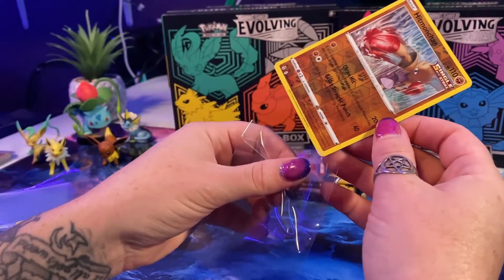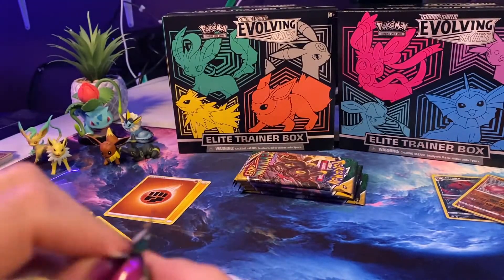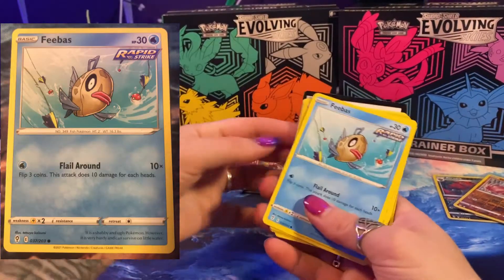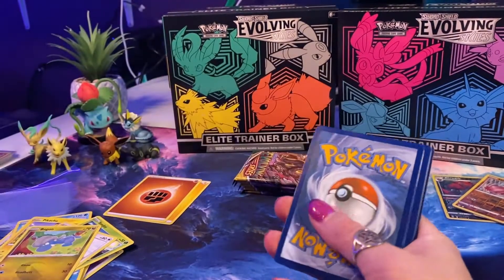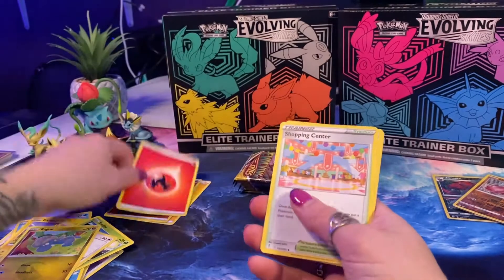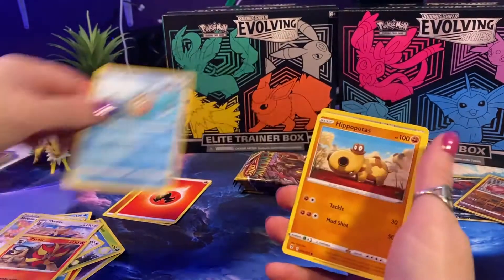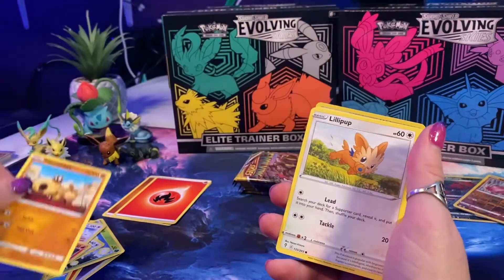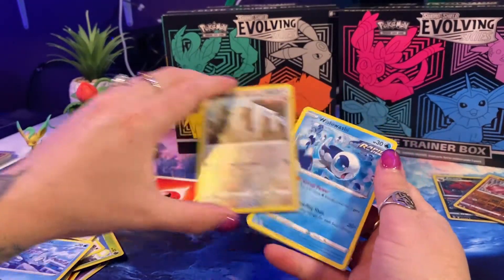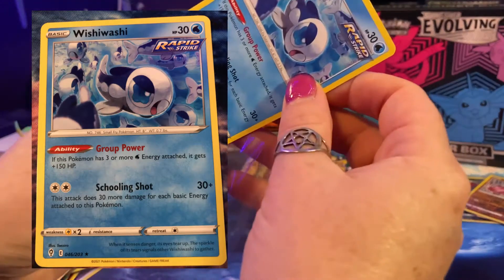I'm stoked now — maybe that's a good sign. Let's keep going. I even opened it flawlessly — I'm on a roll. Feebas — love Feebas — let's call Psychic Energy, we got Fire. Shopping Center — never seen that, going to have to look at that. Herdier, Pyroar, Feebas, Hippopotas, Lilipup, Nickit, Bergmite, Reverse Holo Slakoth. And Wishiwashi Rapid Strike is our rare for that pack.